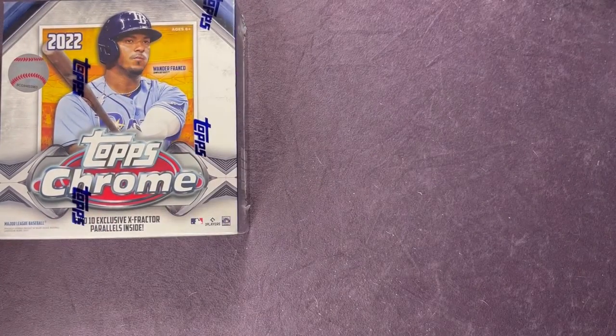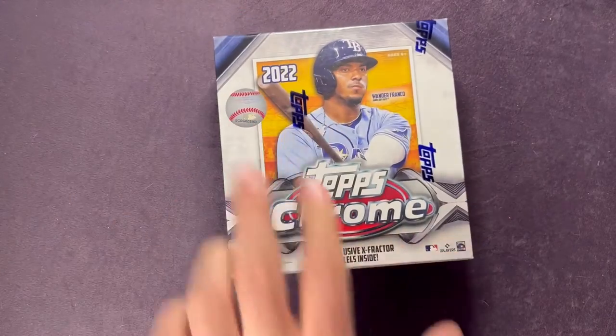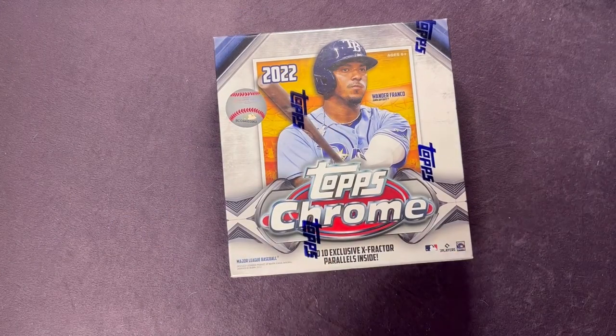All right, so there's the blaster box — got two numbered cards, and then there's that Goldschmidt that I believe is part of that Topps buyback program. We got Jake Burger rookie on the pink and Cole Calhoun on the pink. Some nice ones — let's get right into the mega box and see what we can find.